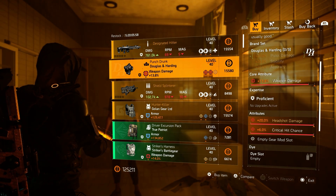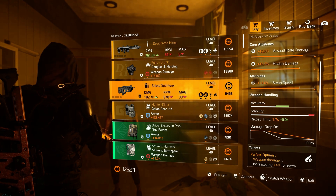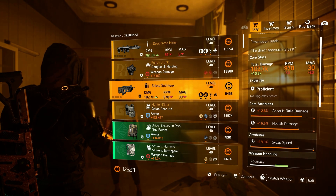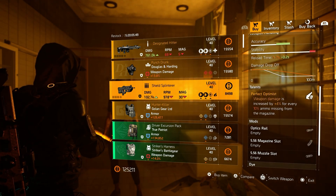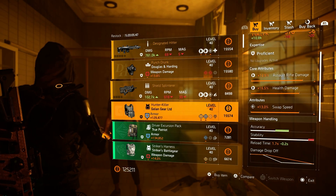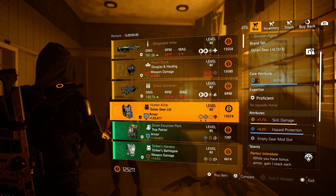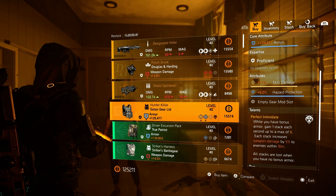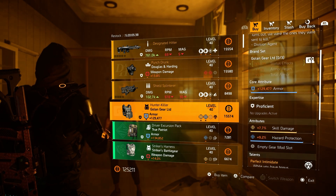This is again just like yesterday the best buy of the week. Going over to the Shield Splinterer: this comes with 12.6 assault rifle, 16.5 health, and 13 swap speed, and then of course Perfect Optimist as a talent. Hunter Killer armor has skill damage, hazard protection, and Perfect Intimidate because it's the named golden gear chest — not really a great buy if you ask me.